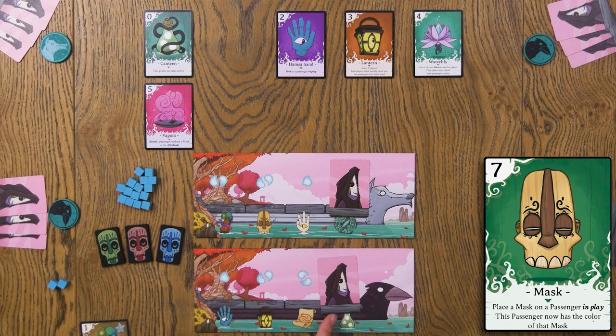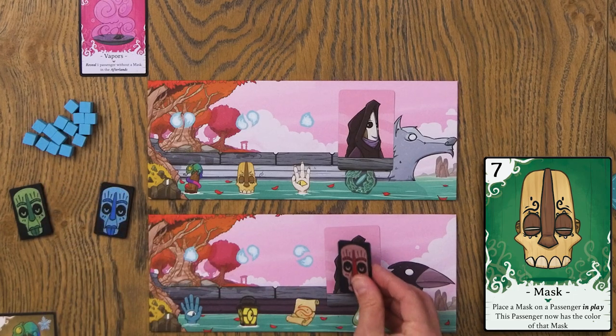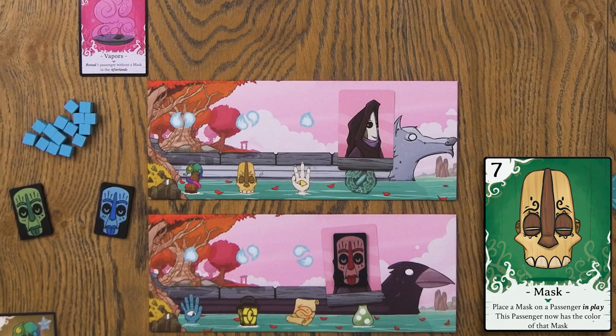There are some cards that let you peek at cards, and some that let you reveal cards if you want. The seer paw says: peek at a passenger in play without a mask. A mask — that's another one of the gifts, and probably one of my favorites. The mask says: place a mask on a passenger in play; the color of that passenger is now that of the mask. So for instance, you know it's blue, but you need it to be red for your scoring. You could use the mask, take the red one, and place it on that card knowing it's blue underneath. When it's revealed at the end of the game, it's no longer blue — it is red. You'll only use each of these masks once.